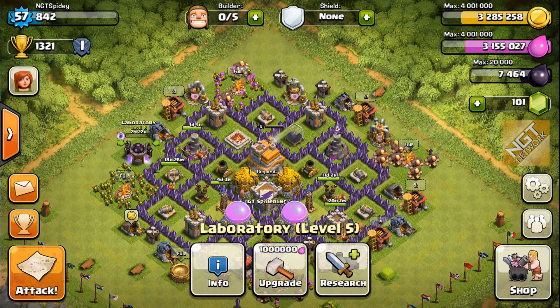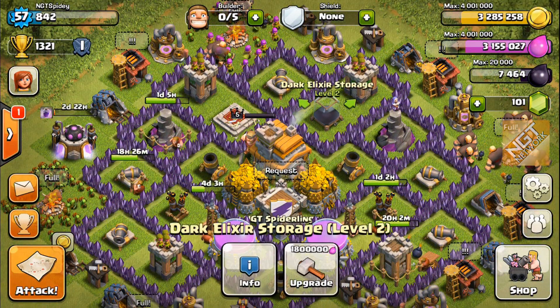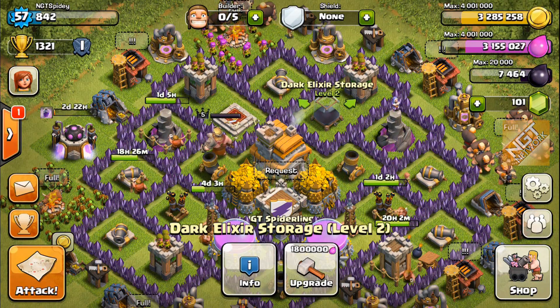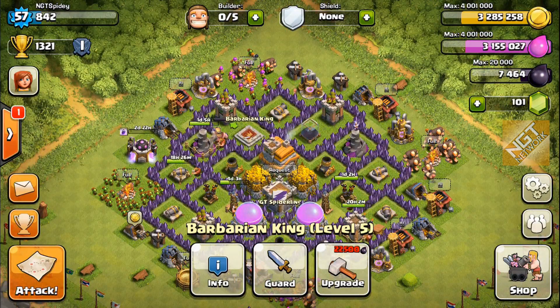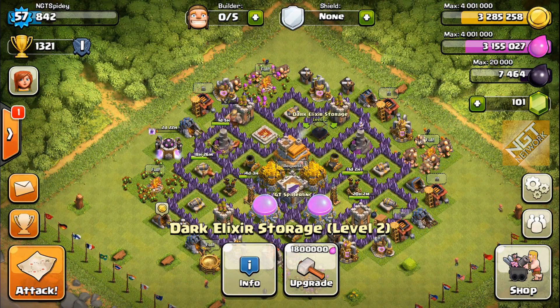Once I get to Town Hall 8, my first upgrade is going to be the Dark Elixir storage. And once that's done, I only need another 2,500 in order to upgrade my Barbarian King to level 6. That's the first order of things once I get to Town Hall level 8.